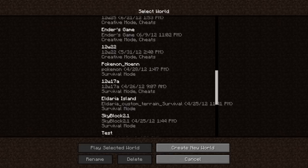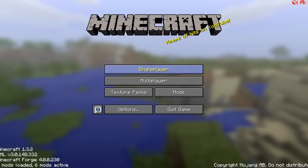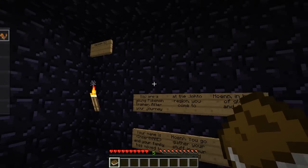I'm going to be playing on a Hoenn recreation from the Ruby, Sapphire, Emerald generation of Pokemon, just to sort of get in the mood here. As we join into the world, we'll be greeted by a screen that asks us what we want to choose as a starter Pokemon — already more true to the actual game. We can choose Bulbasaur, Squirtle, Charmander, or Eevee. Because I always played with Charmander in the first generation, I'm going to choose him because he is lovely.